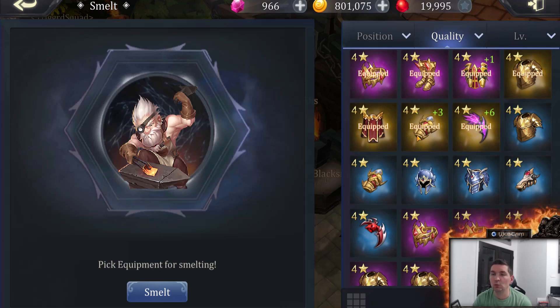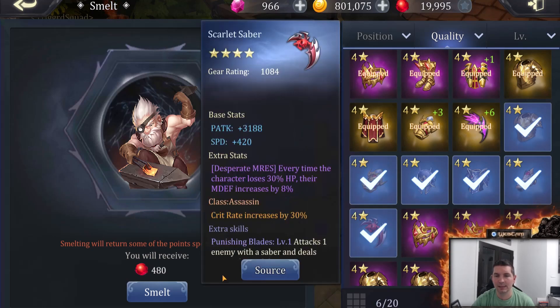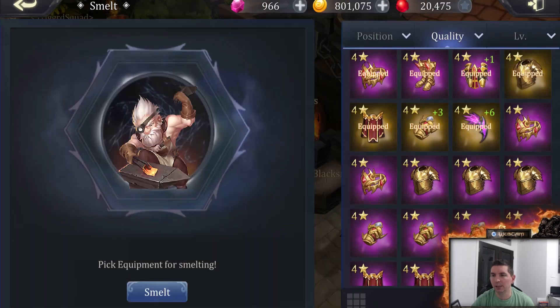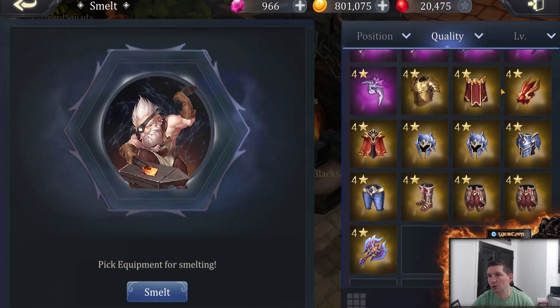As of right now I do not have any five-star gear — I am not strong enough to farm it yet. So since we're looking at four-star gear here, I go ahead and take care of all my blue gear. It has very, very low stats, so we'll go ahead and smelt that. All the blue gear is done. As you can see, I do have a considerable amount of gear stockpiled, including some of our orange gear.